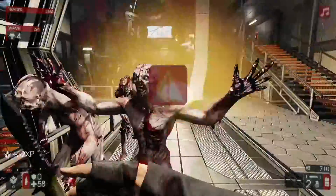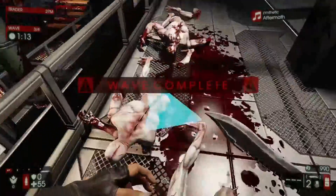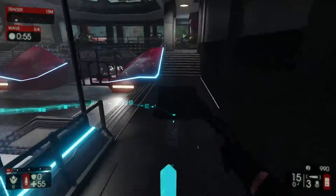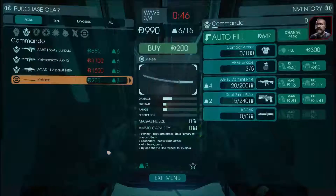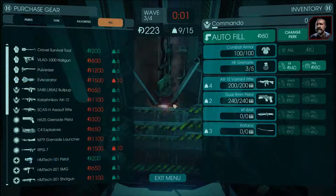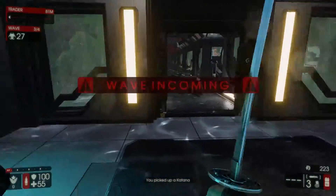I ran out of ammo. Wave complete. Now you gotta run to the next area so you can restock your gear, buy some armor. The game tells you to keep moving: 'I need you alive and in one piece.' Time's up — go kill some zeds.